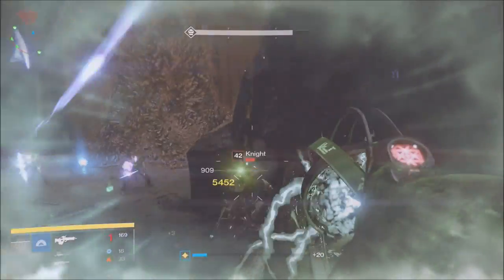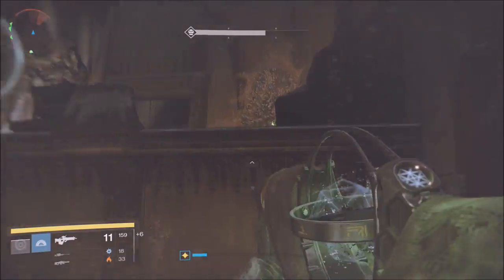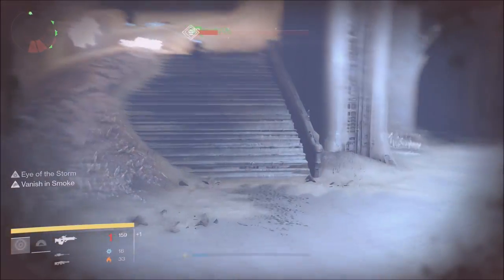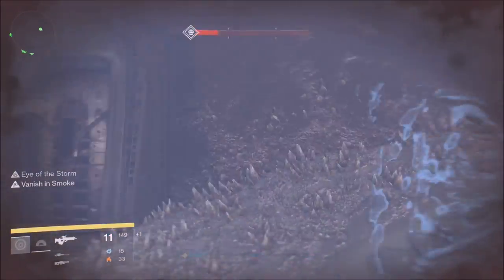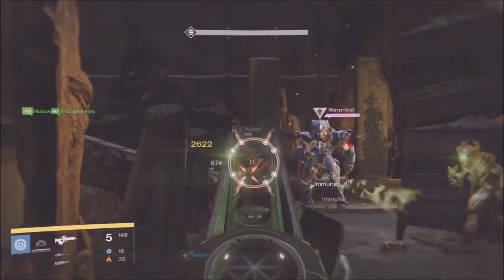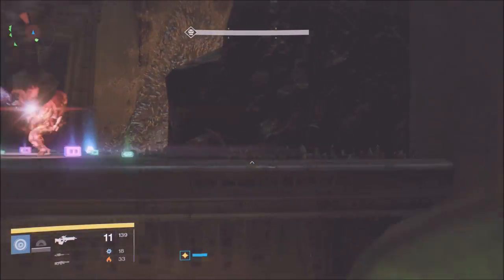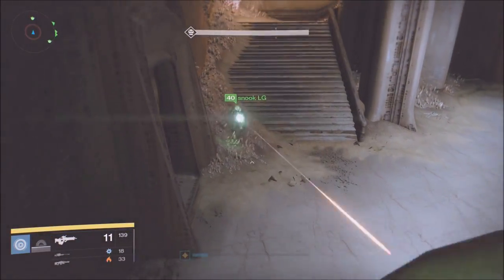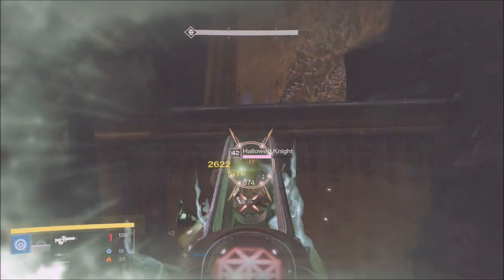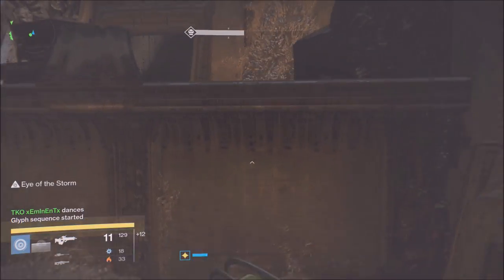After we clear out the ads and kill the knights, the sequence begins. We have one person go to the bottom front of where we were standing — he turns around and looks up at the pillars, which allows him to see the sequence and call it out to us. After the last person gets on the plate, the red aura guy comes over to the right side. The first part we always come to the right side, and for the second and third we go to bottom middle — a great spot to be at.